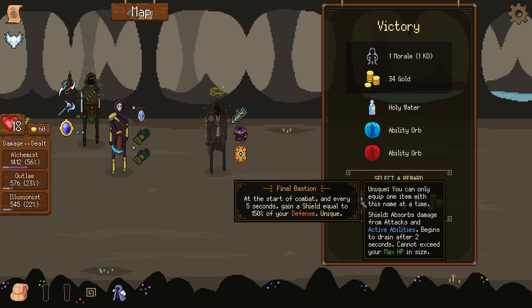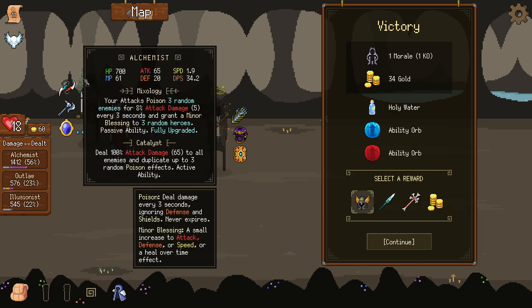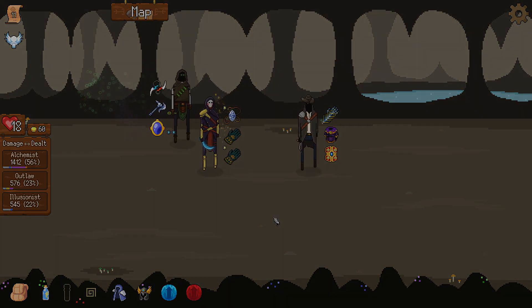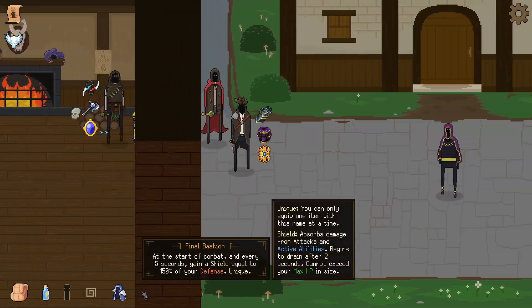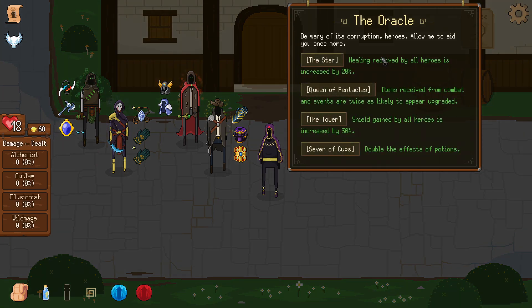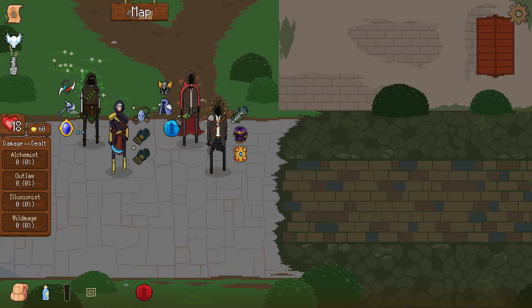Should we get Shot of the Deep on the alchemist or Final Bastion on the wild mage? Let's go Final Bastion on the wild mage. I'm picking up the wild mage next and for the final pick we'll likely pick the bard. Let's pick the wild mage and go for a wild mage tank. Let's give him Final Bastion and the redirect, just in case he goes very low.